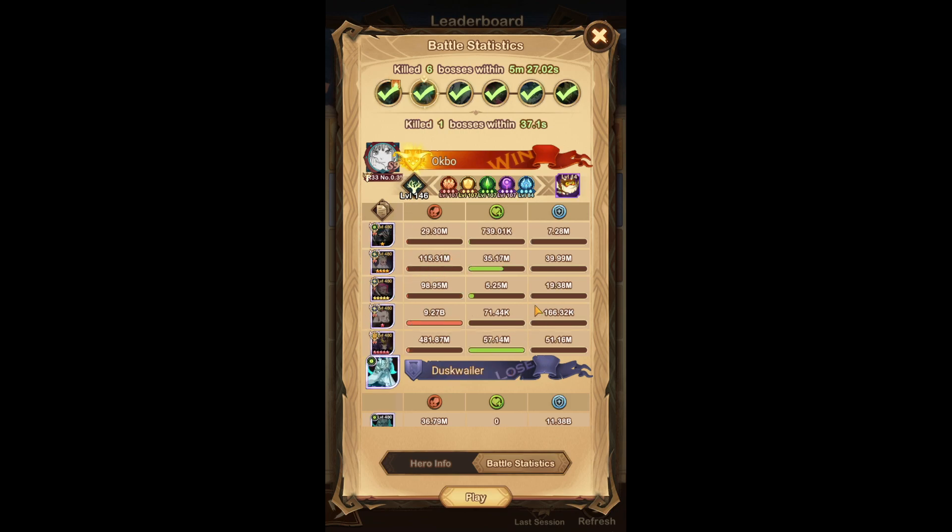Next up is the Belinda team. Belinda really likes this Ivan guy, but obviously you could use Rosaline in here instead, or any other energy support really - Rowan could work in here as well. Self-explanatory - it's the same as it has been for a couple of months now for this boss fight.